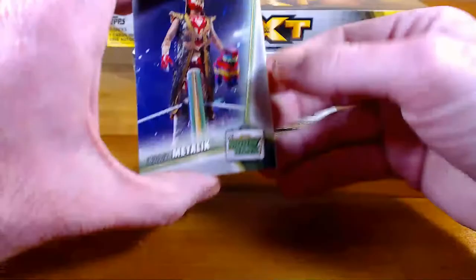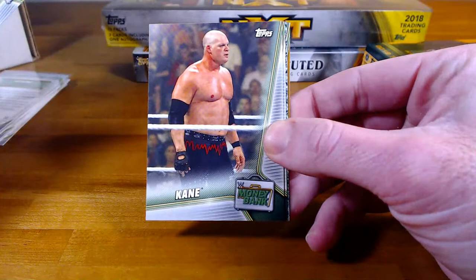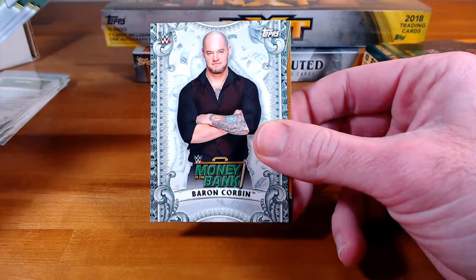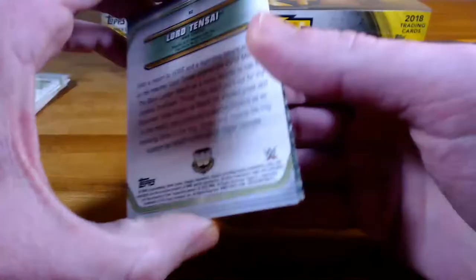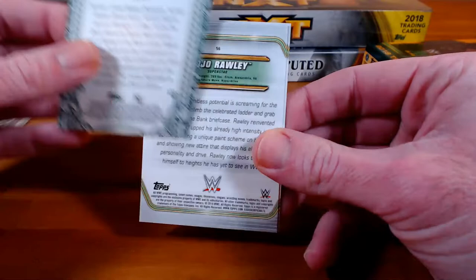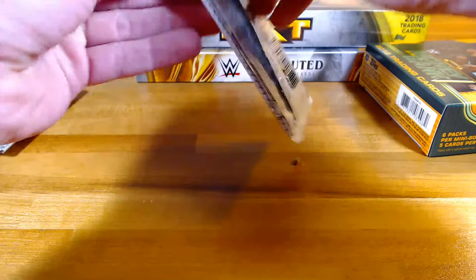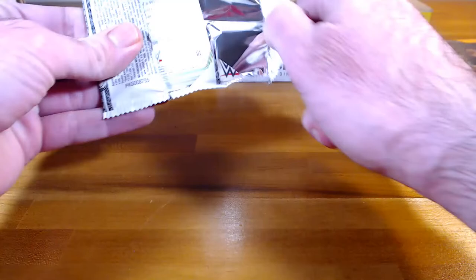Next cards: Gran Metalik, Kane, Mojo Rawley — that's actually a really awesome insert — Baron Corbin insert, and Tensai bronze. Tensai is going to Dean, Corbin going to Josh, Rawley to Dean, Kane to Steven, and Metalik to Dean. All right, last pack of the first mini box. I like that insert, and the hits are pretty cool. The base set's pretty — I get it with the briefcase edges.